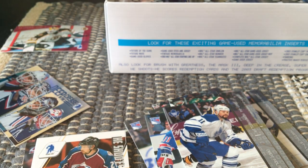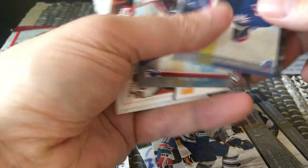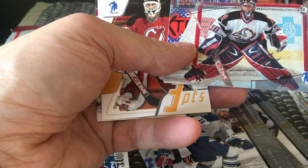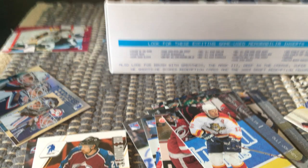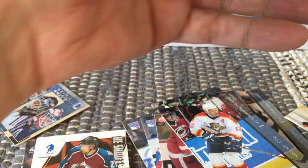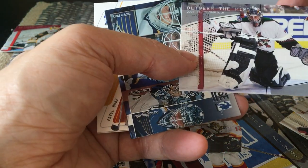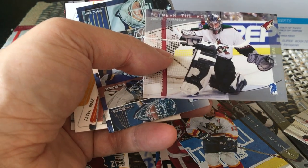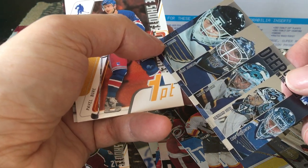The Felix Potvin parallel is numbered 173 of 200 — it's super hot in Brooklyn today, out of nowhere. Just a miserable winter and then all of a sudden it's 80°F or 25°C. There's Cujo, Mike Dunham, and Ryan Miller — kind of cool. The cards are very glossy and very sticky, though they're not sticking together per se. There's Freddie Brathwaite, and I believe that's Zach Burke.